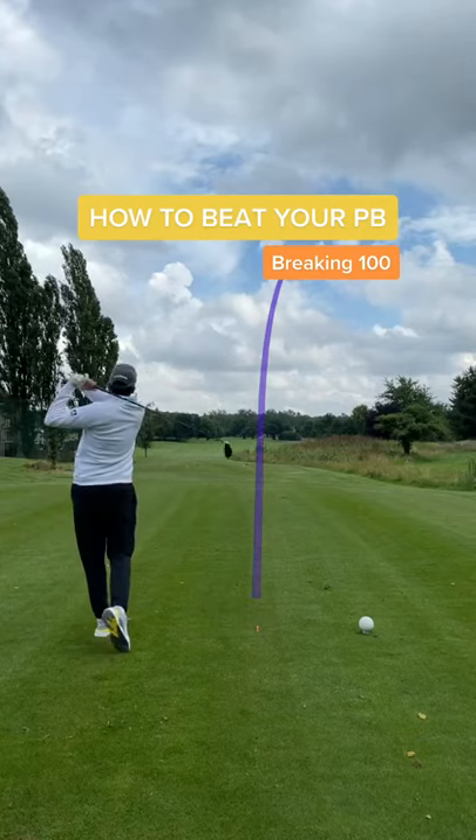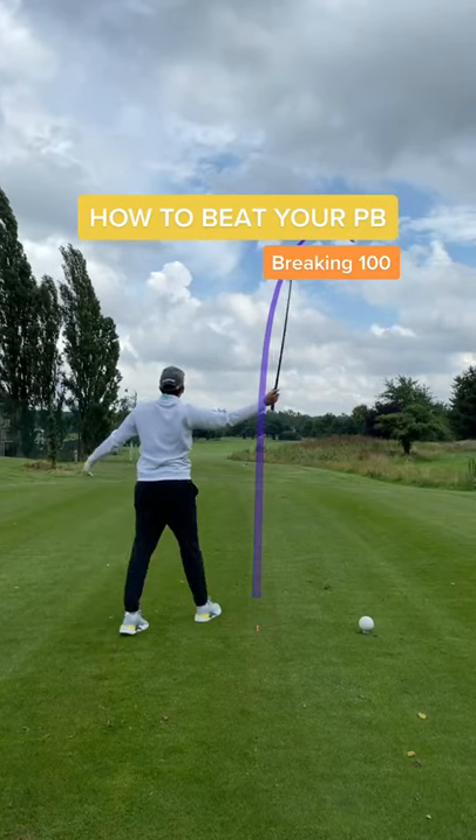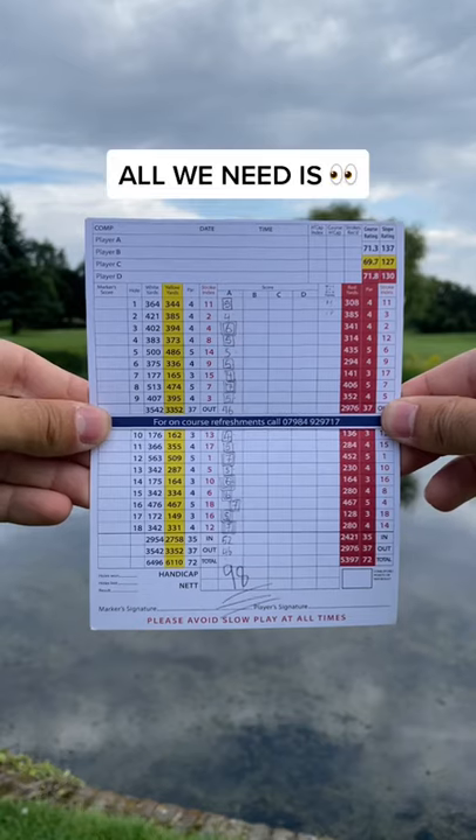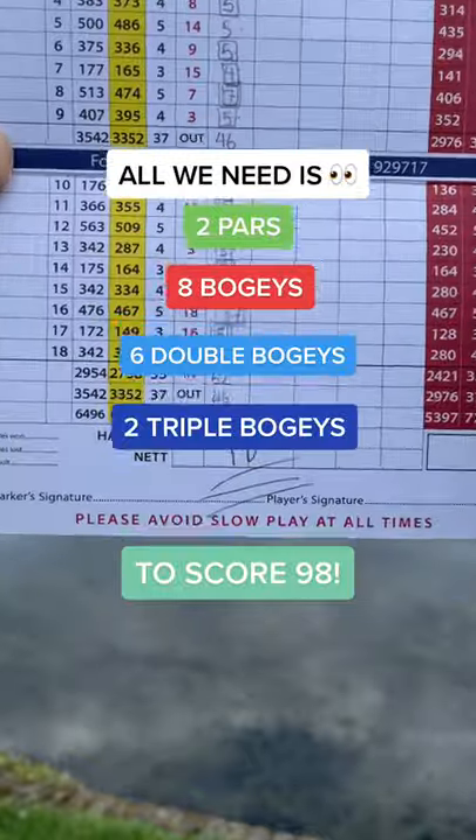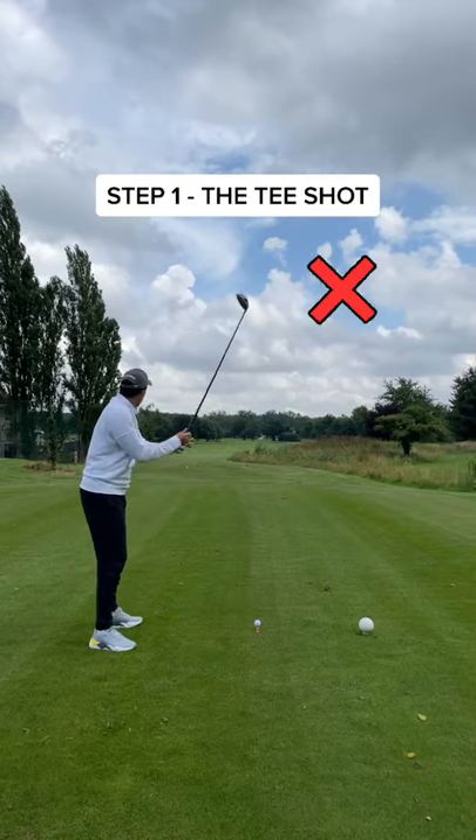In today's video, you are going to break 100 for the first time. This is for all the beginner and high handicap golfers that need help. All we need is 2 pars, 8 bogies, 6 doubles and 2 triple bogies to make a score of 98. And we break 100.